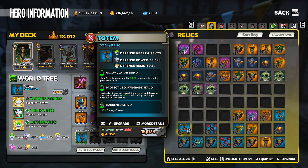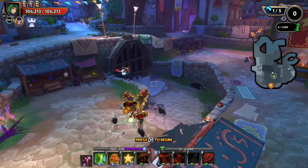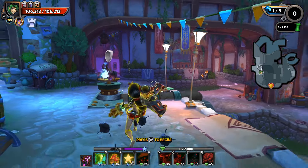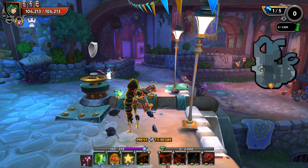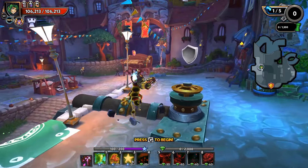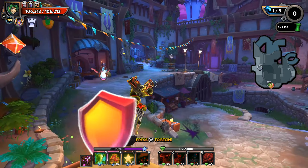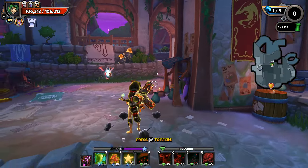Bring a friend. One thing that's consistent throughout Dungeon Defenders 2 is that the easiest way to break the balance of the game is by having competent teammates, because hero DPS is enormous, and with more heroes you're adding more hero DPS and only adding a small amount of enemy health. If you've got three people on this map, you're going to have one person per lane — it's going to be completely trivial. If you've got four players, then one person can be in charge of sandwich making duty and just sit back while the other three players run the map.